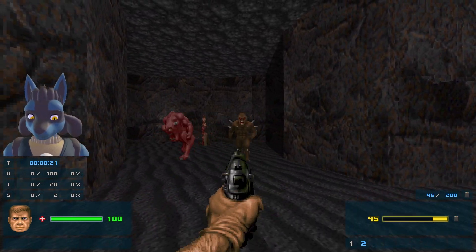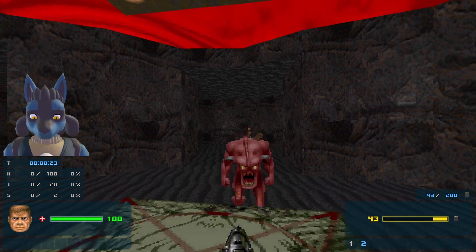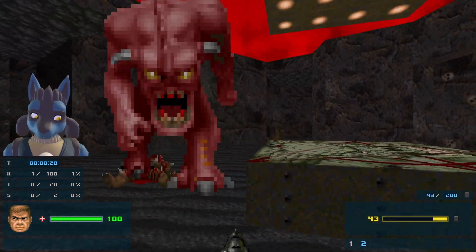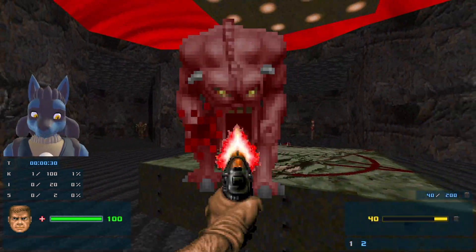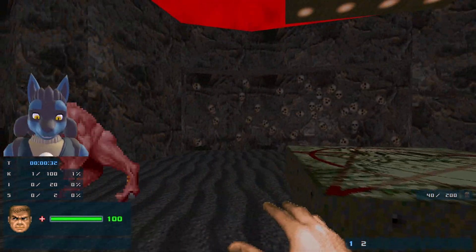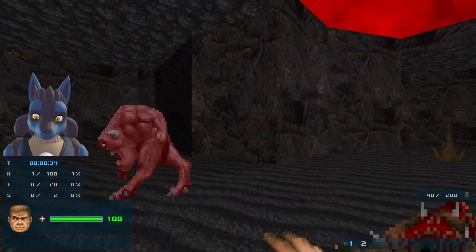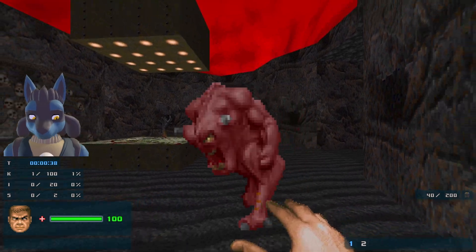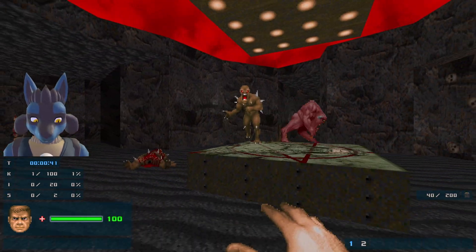I see a shotgun over there and a rocket as well. I'm not sure how much use that's going to be to us, but hopefully we can get ourselves a rocket soon. I'm surprised that I managed to kill that imp just like that. Keep punching this guy - he has some infighting, or at least some extra projectile damage.